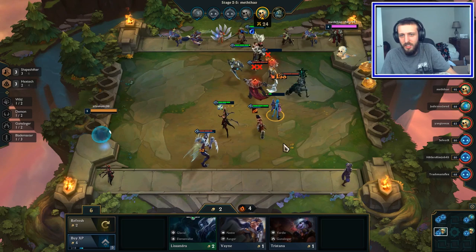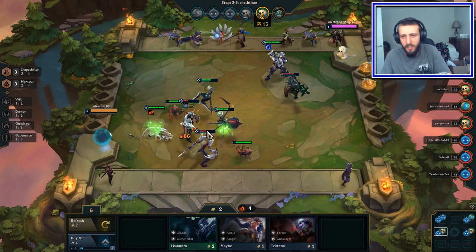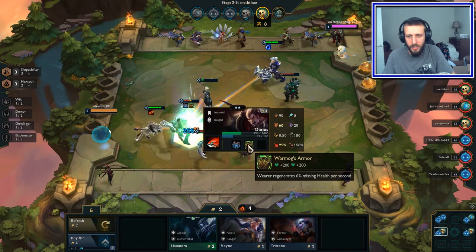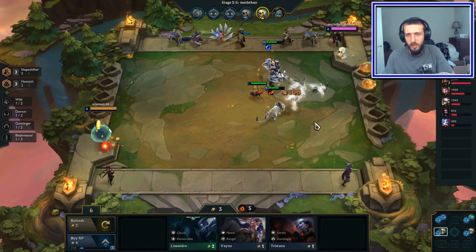Forget the ninja I just put out there — instead Jinx is going out there. There go all their items, that's brutal! Jinx is getting wrecked but that's fine, not a big deal. Their items are now back on them — we needed them to die quicker than they did and that didn't happen, but oh well.